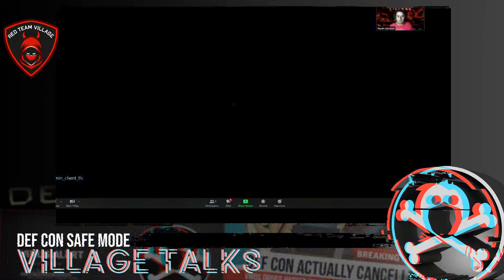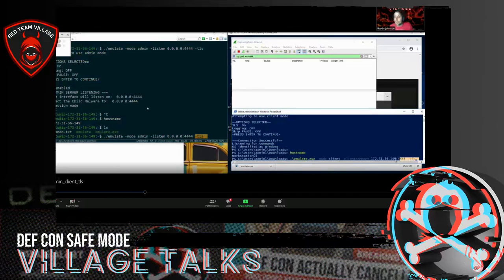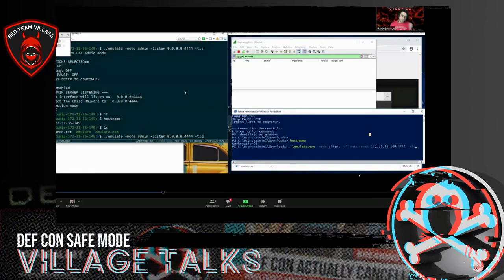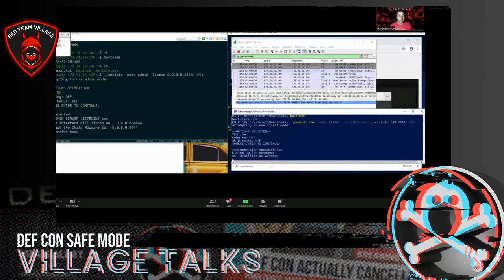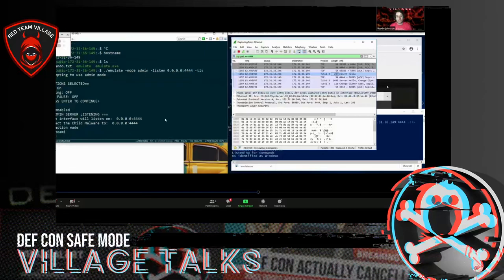The TLS option is pretty similar — you just add dash-TLS. It's emulate dash-mode admin dash-listen, and port 0.0.0.0 to show it can listen on multiple interfaces. Dash-TLS is the important key. On the client side you also need dash-TLS, otherwise the handshake won't work — it'll think SSL on one end and non-SSL on the other. I'm using Wireshark to show that the encryption actually works. It does the client hello handshake and you're off to the races.